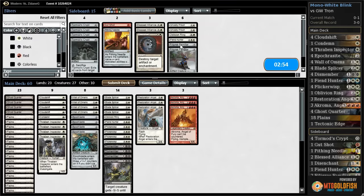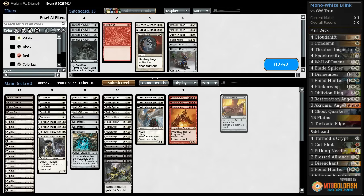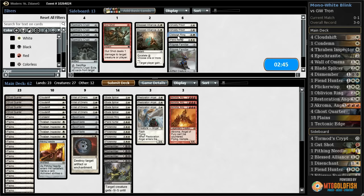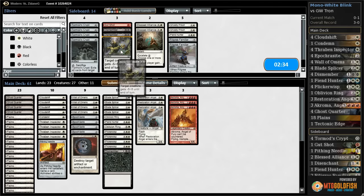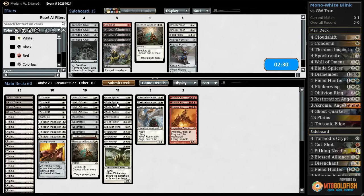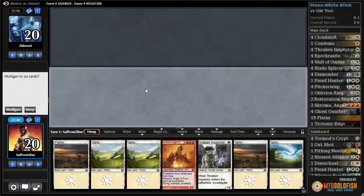We don't really have great sideboard options. We get a Pithing Needle maybe, a Disenchant. O-Ring: problem is we O-Ring a Karn but our opponent can just replay it. I guess it's still probably better than Dismembers which are close to dead cards, and maybe a Blessed Alliance. I don't think this is a great matchup for us — we just don't really have enough tools to do it.